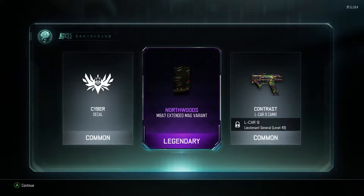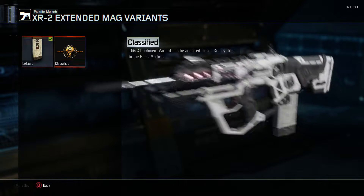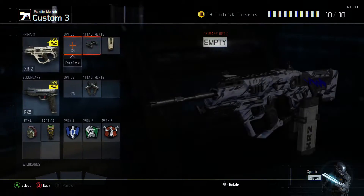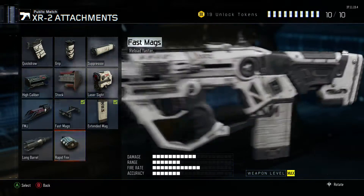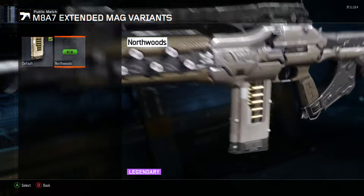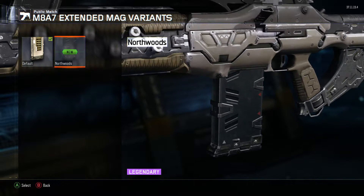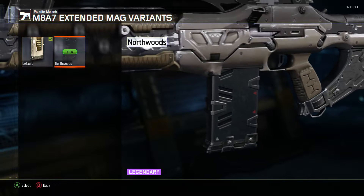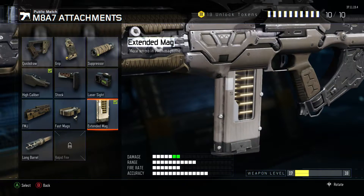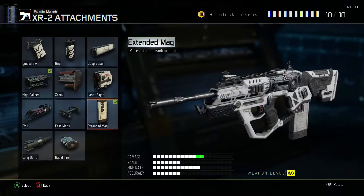I actually have the M87 — let's see what that looks like. It's the extended mag version. Wait, didn't we just get this? I thought we just did. Let's check — nope, wait, this can't be... oh wait, this is the XR2, my bad. Let's go to the M8, let's see what we got. It looks okay, I mean it's not the best. Well, at least it has more ammo. It's the same thing as this one but it looks a little cool because you can actually see the bullets. Anyway, that's the mini supply drop. Let me change this back to FMJ and change the XR2 back to high caliber and FMJ.